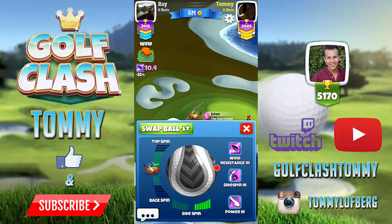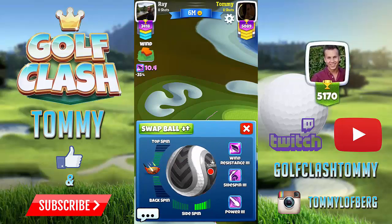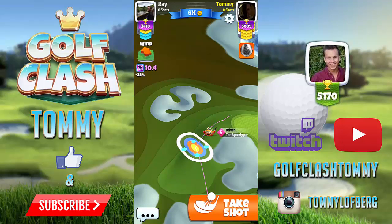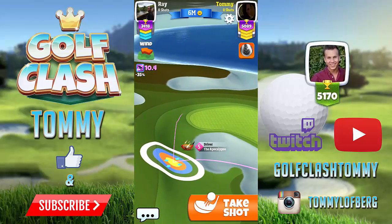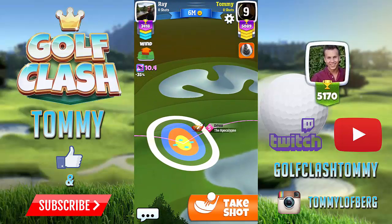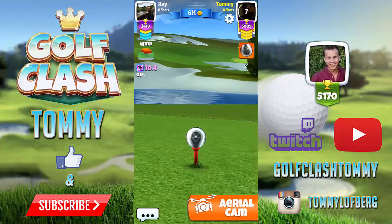I want to go left because I like this side, and I'm going to use one and a half in front spin. I'm going to aim up right there — you see on the ball guideline, I want to hit right there. Then I'm going to adjust for the wind, and now I'm going to use max curl.